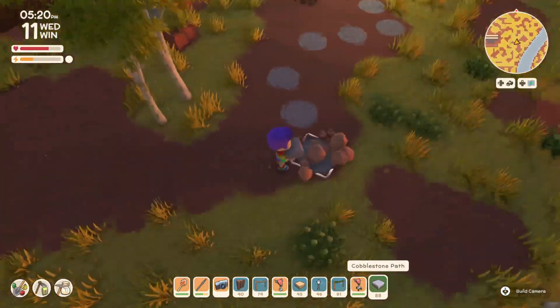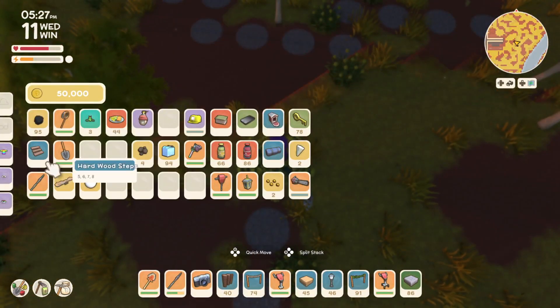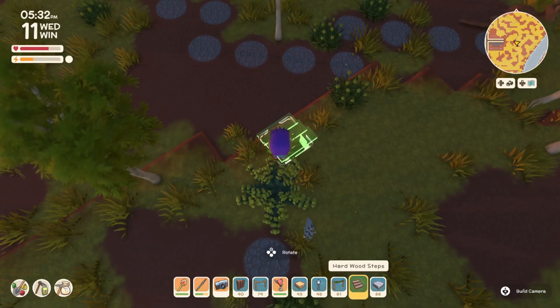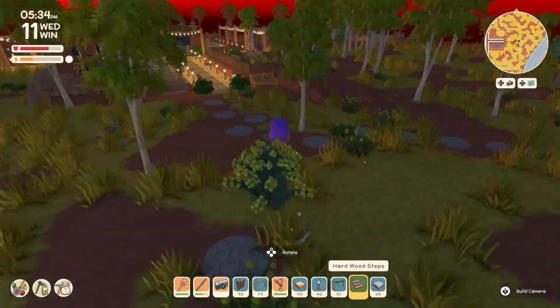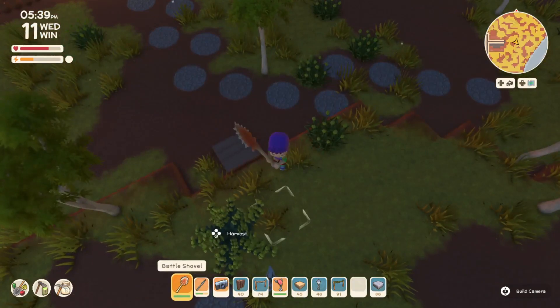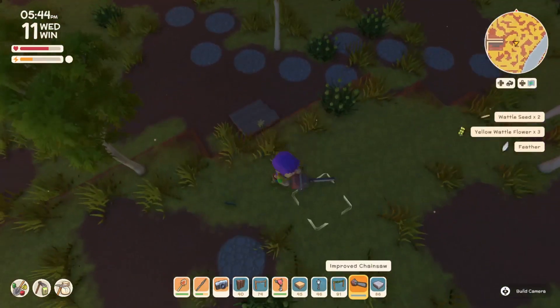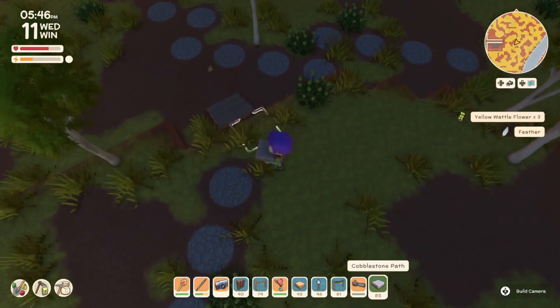If you want to do a really cute party arch with festoon lights, that would look really cute as well. Any kind of embellishment you want to add is only going to enhance it — it's not going to detract from it.